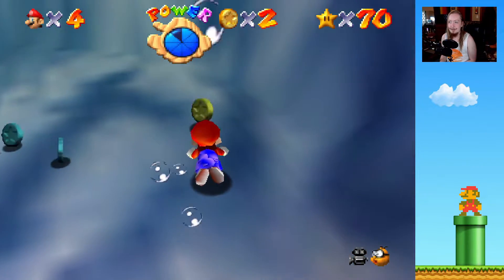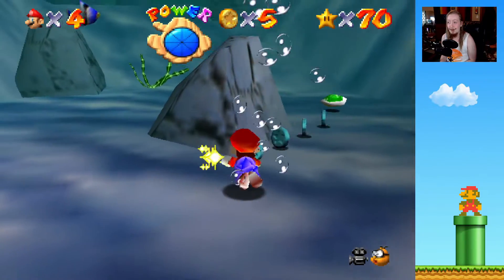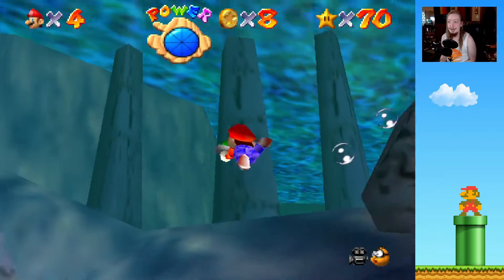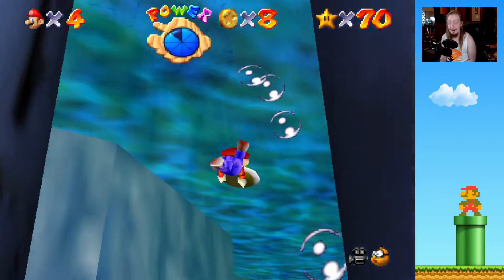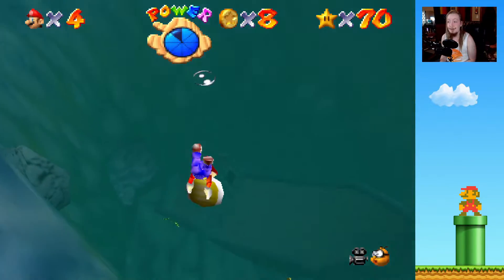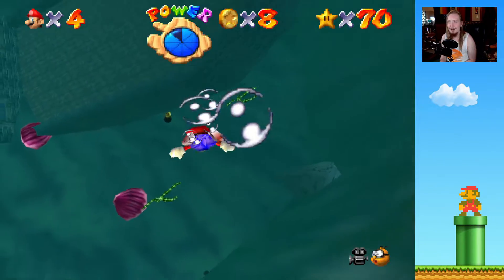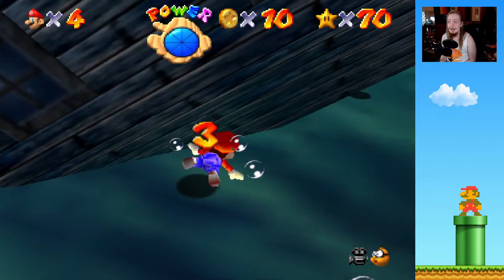For Dire Dire Docks it's going to be rather awkward to actually get. But also, here's the shell. But the other red coins should be fine. It just goes up on a wall like that and then they just disappear so quickly in the water. Why do you do that? But it's fine, we'll go with it.